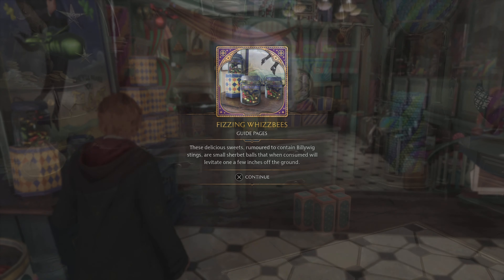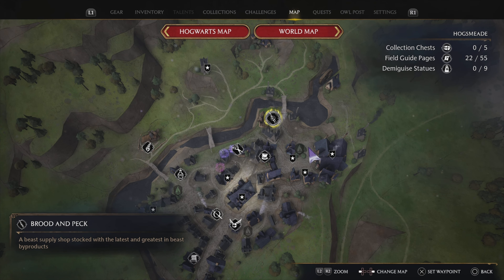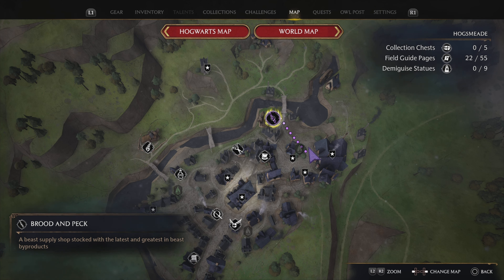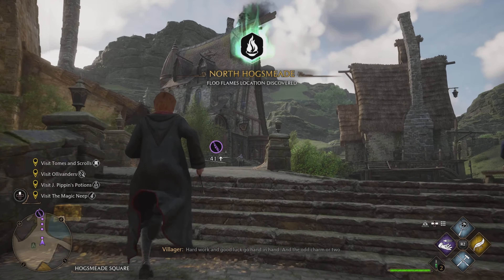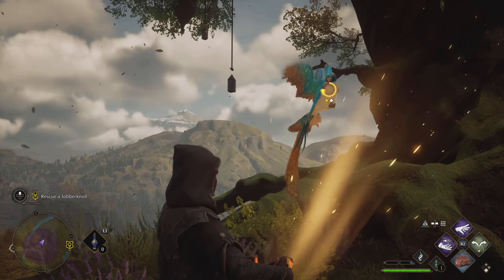Onwards to Diabetes Central, otherwise known as Honeydukes. And yes, outside guys, you're gonna find yourselves yet another page. Once you've got that one, take a step inside. Honeydukes has two of the buggers — you're gonna find one at the Fizzing Whizbees, and another one down at the Exploding Bonbons. You can't miss them. And with that, we've pretty much cleared out this side of Hogsmeade.